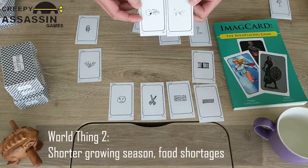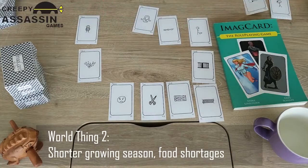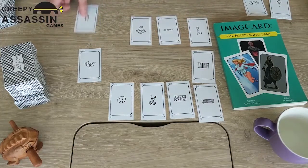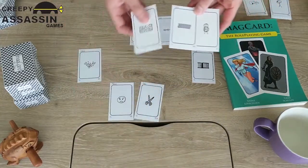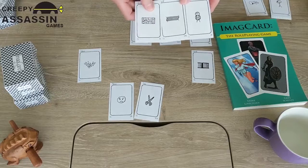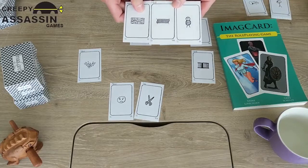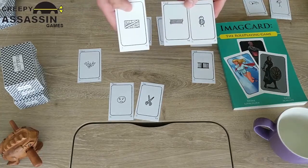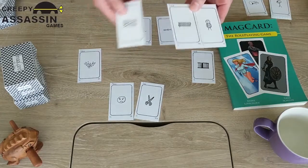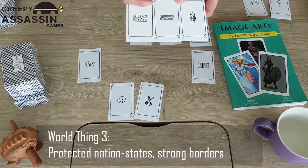Now we can see how world things can build off other world things that we came up with previously. Next let's take the defending guy, this wall, and this flag and say that because of the lack of resources, different nation states have really divided up very well. They defend their borders to defend their food. The flag is a symbol of a nation, and they've set up walls and strong borders to defend themselves. Bing!